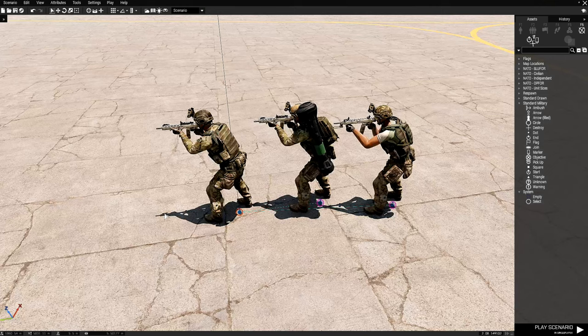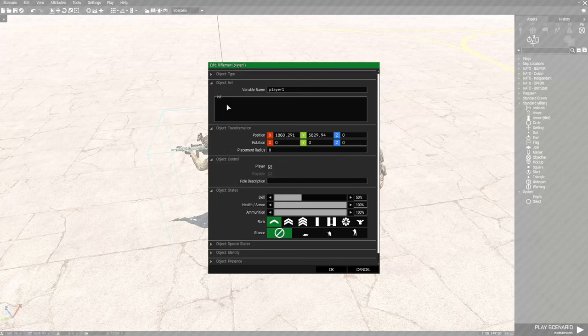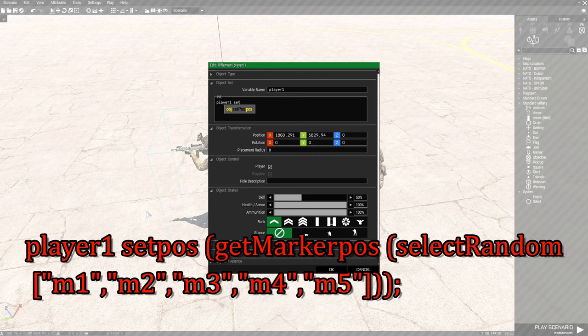We're going to go to the player and to make this work, put code into the player's INIT box. So you're going to edit the player, go to his INIT box, and put the following code. This is going to be: player1 setPos, which is set position, space, left bracket, getMarkerPos, or get marker position, space, another bracket, and you're going to put selectRandom.